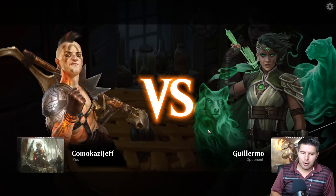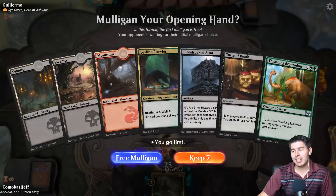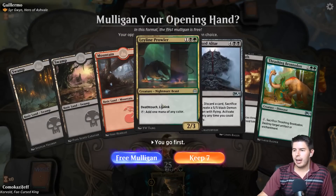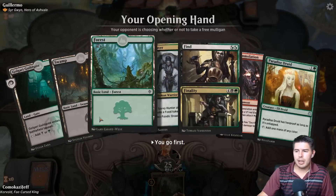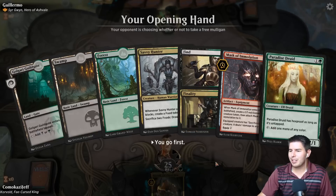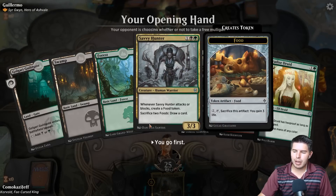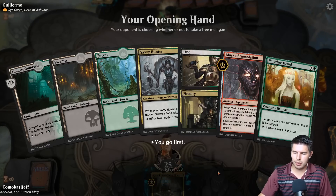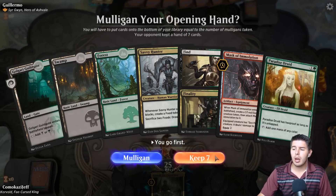Against Guerrero. I haven't seen anyone play the fairy one yet, which I actually think is going to be pretty powerful. We've got to mulligan this — free mulligan, always going to take that. Paradise Druid — perfect, this is exactly what we're looking for. A Paradise Druid into Savvy Hunter — great. Mask of Immolation as well. We're ramping up to Korvold. Being able to gain life, but mostly we're wanting food tokens to sacrifice to Korvold to draw cards. I'd rather sacrifice food for card draw rather than life gain. Keep seven.